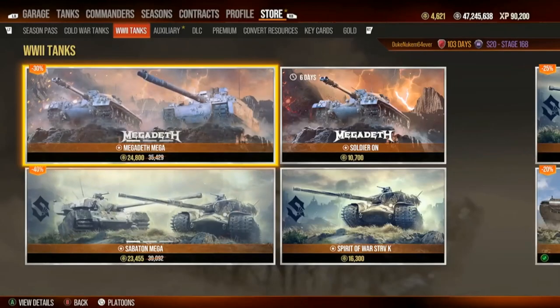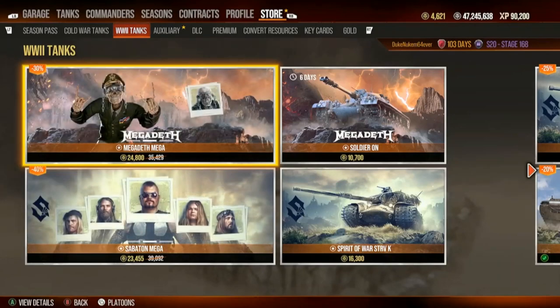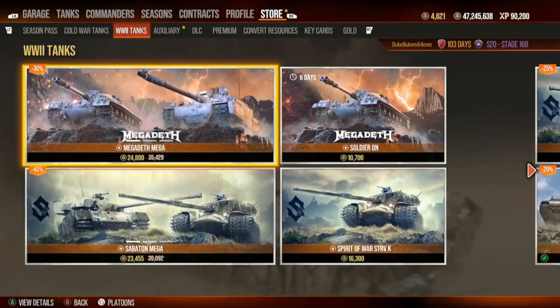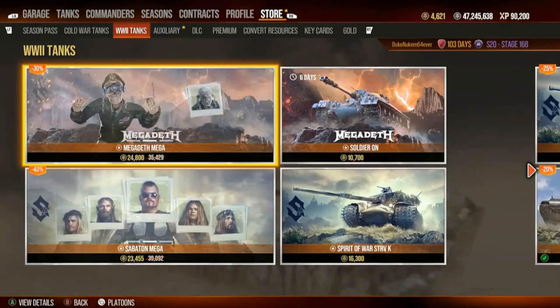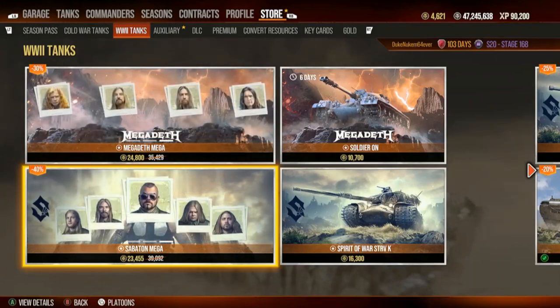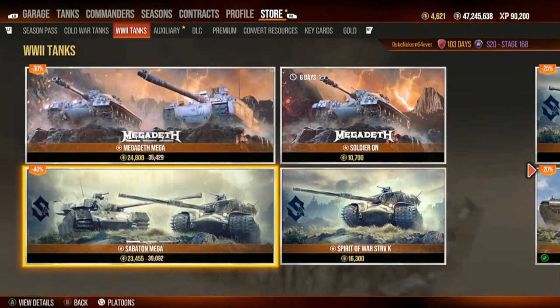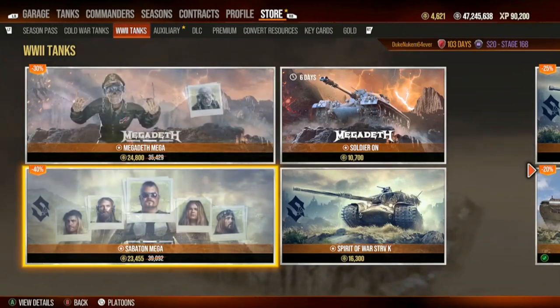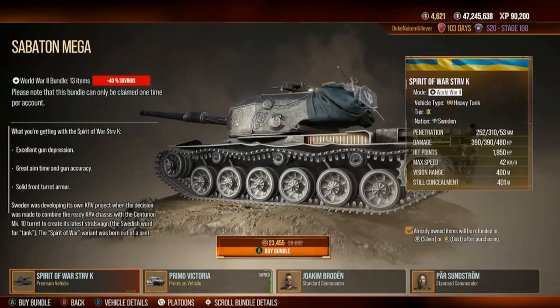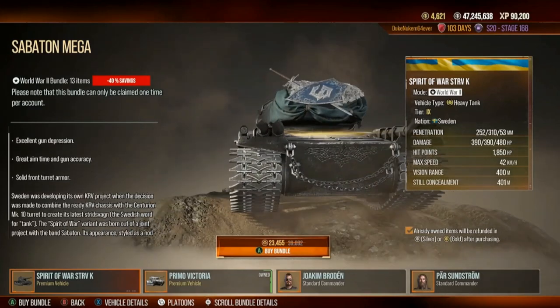But do as you will. We're here to rock, and realistically this is only Metal Fest, so I don't worry about anything else. Obviously, if you've been paying attention for Metal Fest Sabaton with the Prima Victoria tank, they have a similar package where you have the brand new tank — the Spirit of War STRBK tier 9 with that flashing golden engine area, which looks freaking killer.